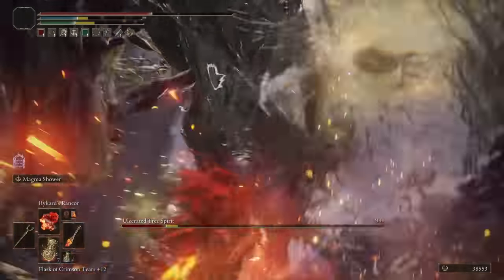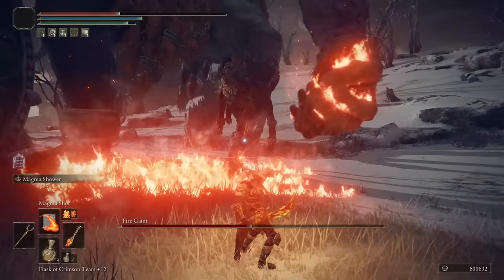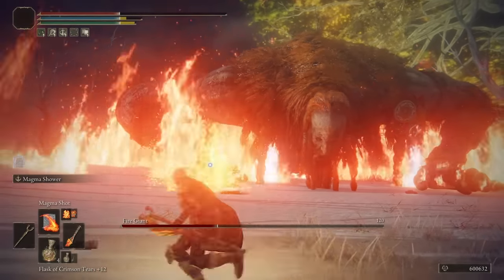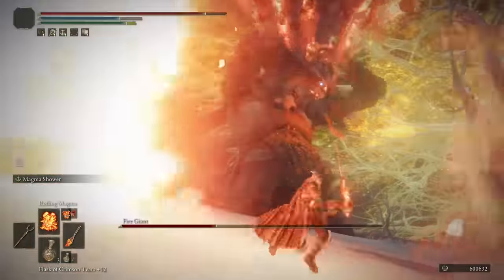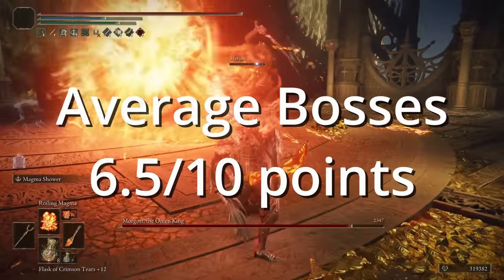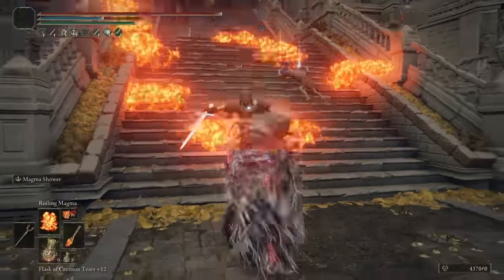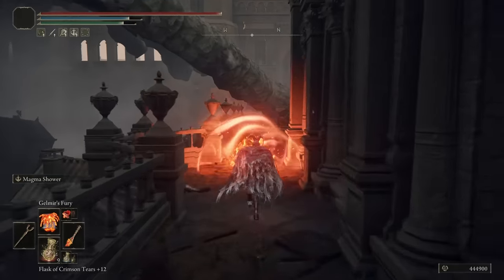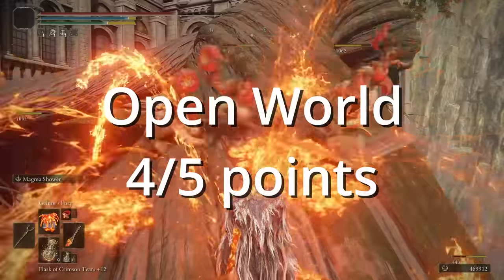Against agile bosses, this performed pretty well. You had a very quick Ash of War for tight situations, and plenty of ranged options at a distance. For large bosses, this performed about average, if not a little under. You didn't really have a heavy-hitting spell for most large bosses, which typically come with a large health pool, making these boss fights last too long. We're going to give it a 2.5 out of 3 for agile, a 1.5 out of 3 for large, and a 6.5 out of 10 for average bosses. For open world, this build performed good. With the diversity of spells, and having a melee weapon with a quick Ash of War that does AoE damage, you are equipped for most situations — with a large exception at locations like Volcano Manor or against certain dragons resistant to fire. We're giving it a 4 out of 5 for open world.